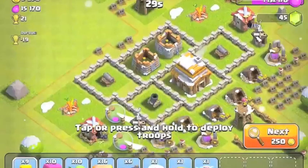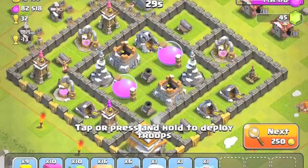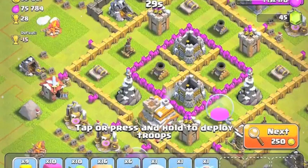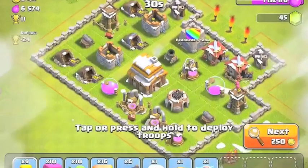I want it to be a challenge, not just deploy 16 giants and wreck the whole place easily. I want the healer to actually do something because it takes about 20 minutes to make. I'm going to go for the win here, not necessarily the trophies, but since I'm deploying giants I'll go for the win because I don't have very many goblins.